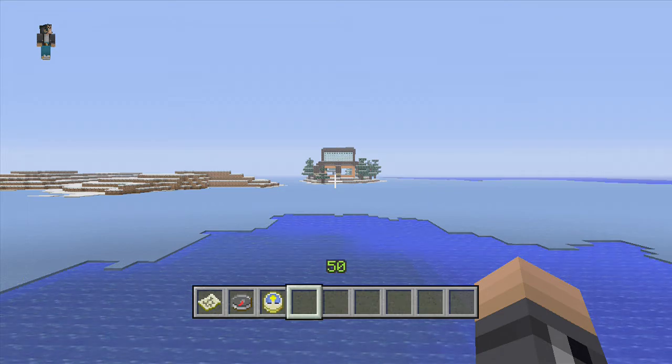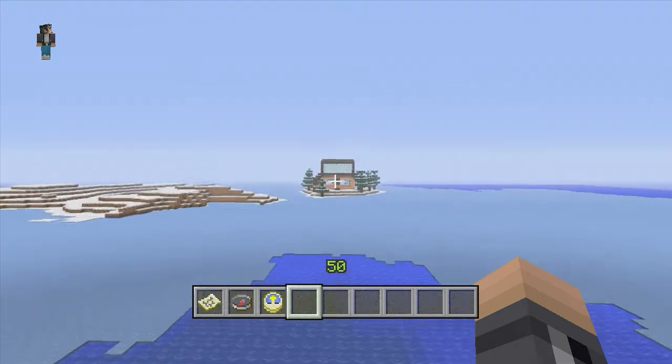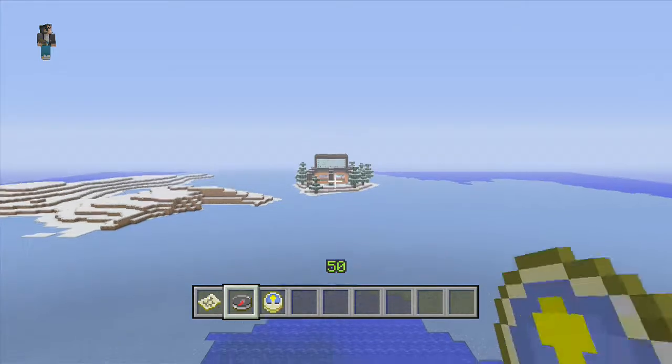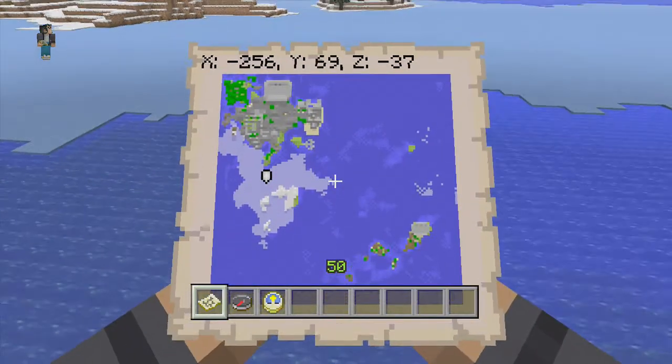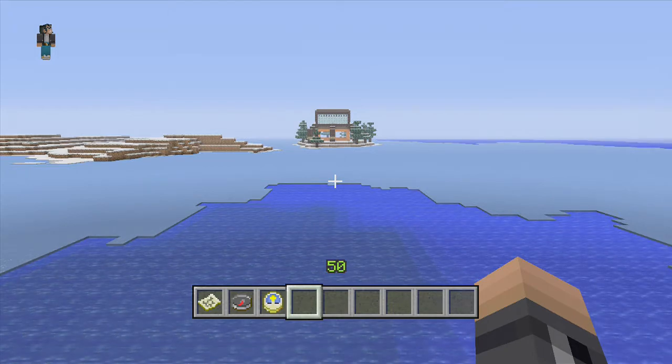Hi guys, Rob here and welcome to episode 3 of our Tour of the World series. In the last episode we toured our quarry and the winter house which is just at render distance, because right behind me is my city. Today, as you can see by the title, we are going to explore the industrial estate.